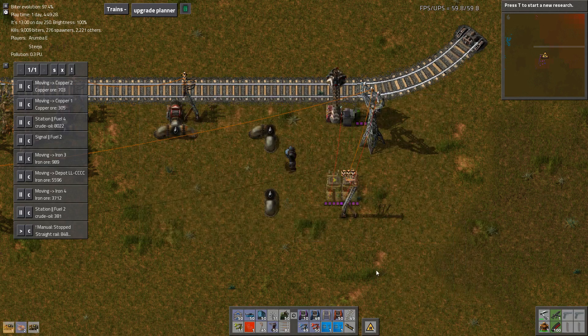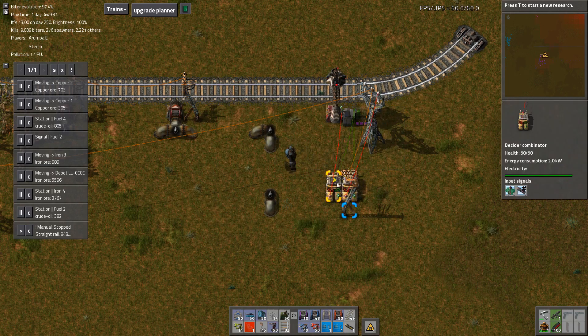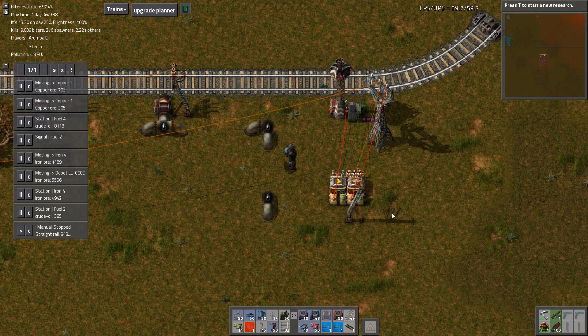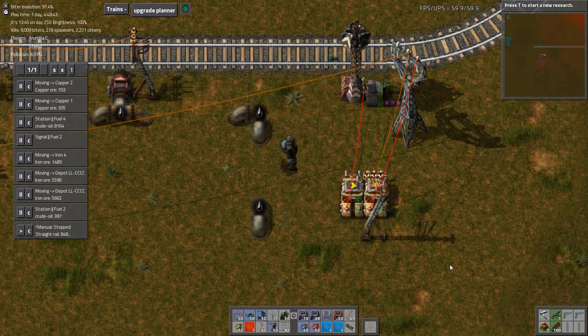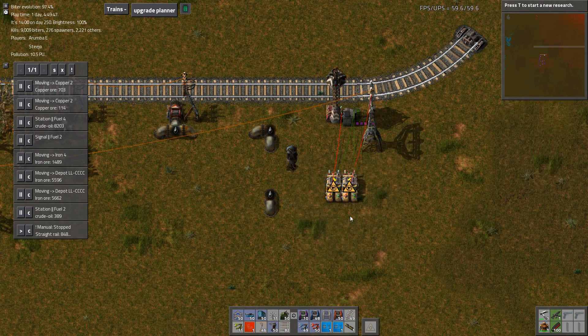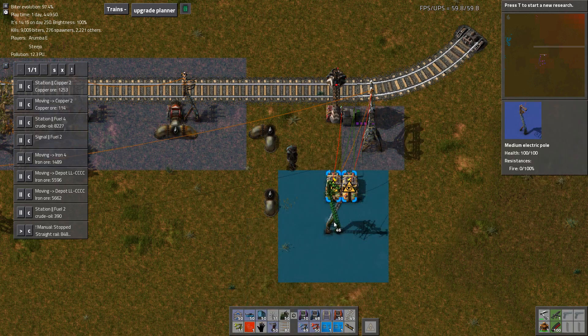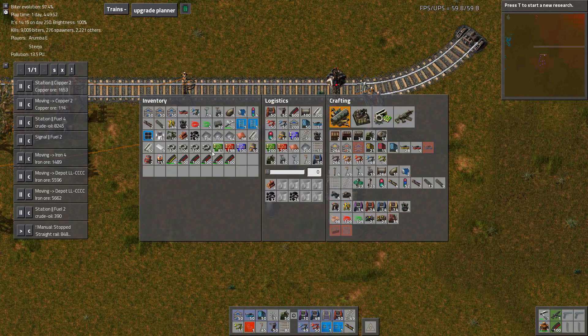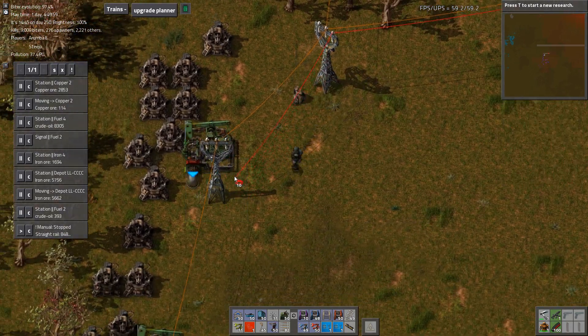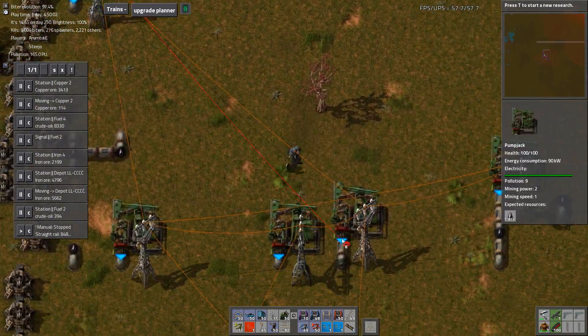I need one of you, I need two of you. Beautiful. 3,160 robots trying to charge right now. A lot of robots. It's not very much, it's not mega base.